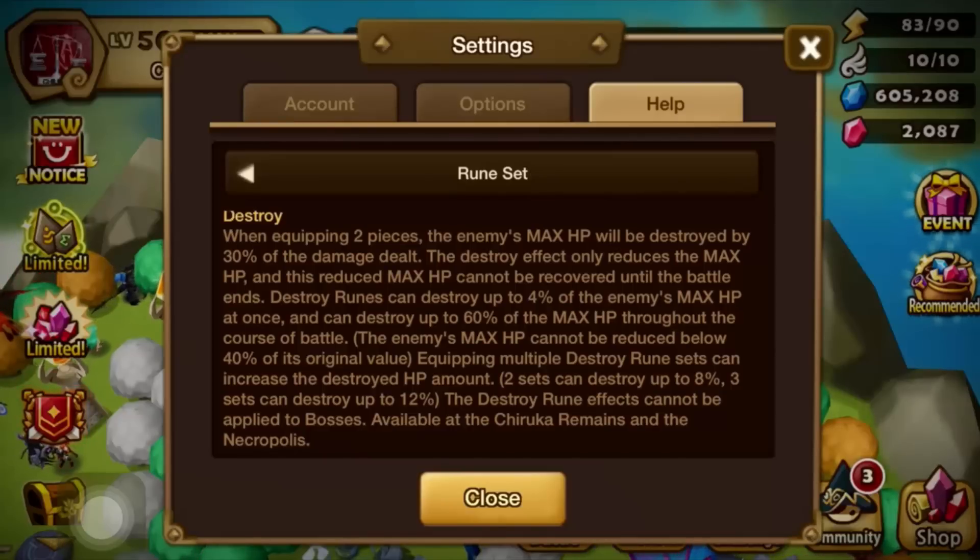Assassin-type DPS units are relatively squishy. Even if an assassin does 60k damage, you're only going to destroy 4% of the max HP per subset, so that's not ideal. If you're going to play the long game, you should consider units that can last in the long game. Yellow-type units generally go for that one-hit two-hit combo — they're not lasting all day.